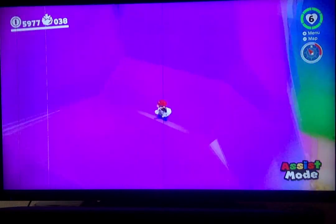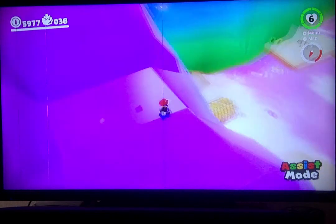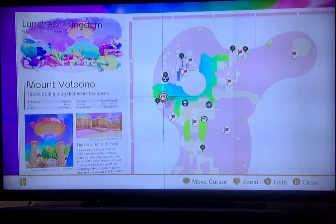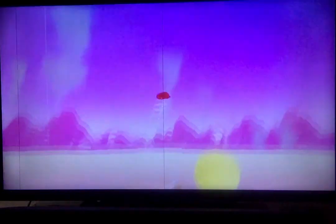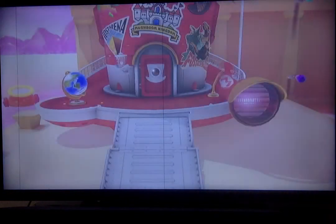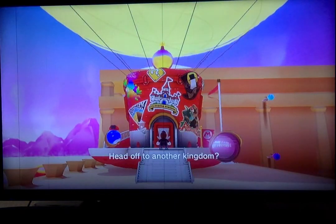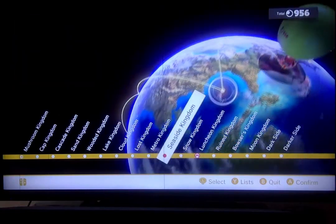That is the first secret in the game. Moving on, you're going to want to teleport back to the Odyssey. This next one is called the Dog Lock Glitch, and it takes place in the Seaside Kingdom. So I'm just going to go there.